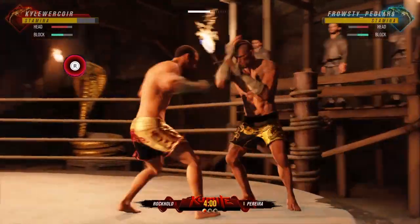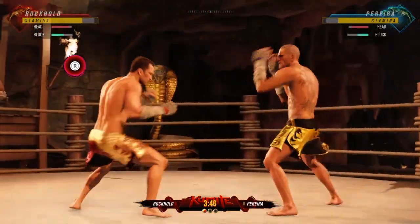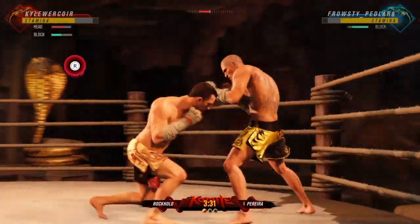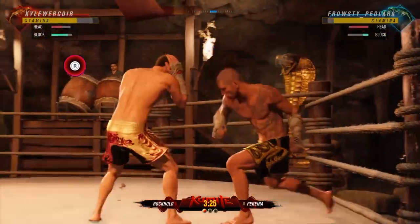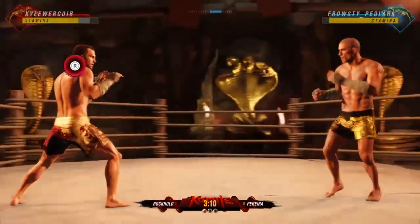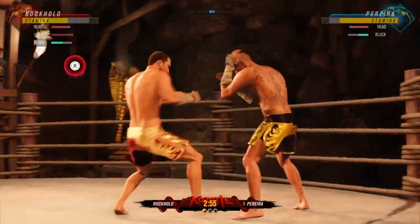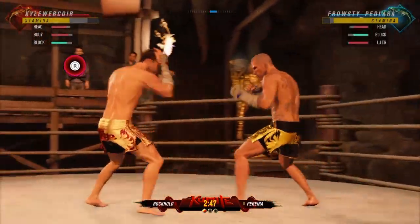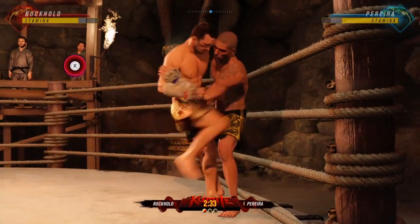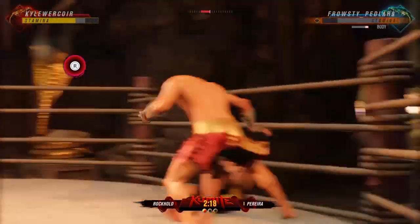Good leg kick, good uppercut. He's got good striking, he blocks that leg kick. Good overhand, good block. Good denial — he denies that takedown. Up against the ropes, try to hit him in the head. Good body kick, good denial again, get him up against the ropes. Good knees to the body.